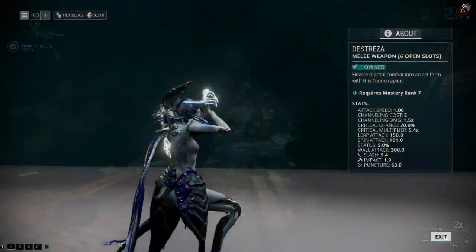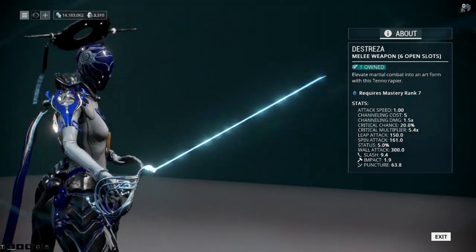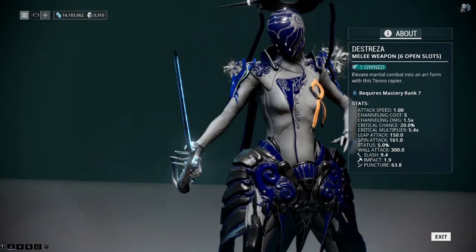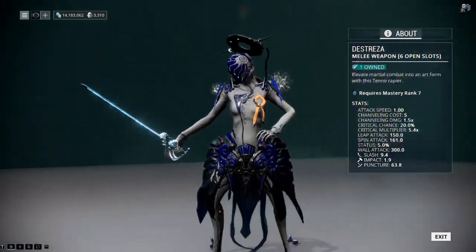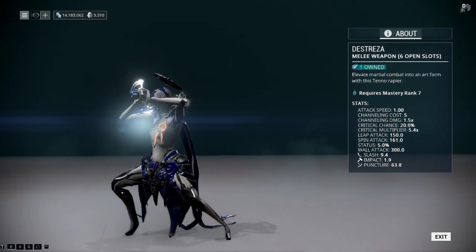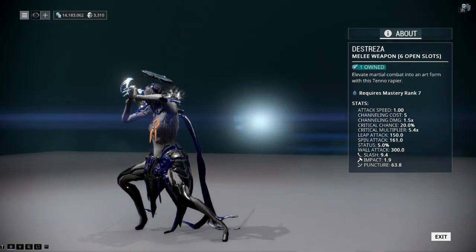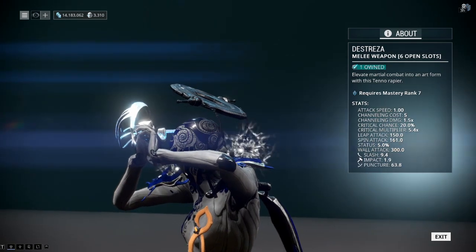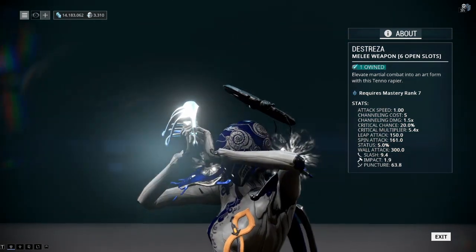But first things first, the Destreza is a rapier. Actually it was the first rapier ever released, and it's a very curious weapon. At first glance, this melee's outstanding features are its critical damage and attack speed, with an almost non-existent status chance and range as its main cons.